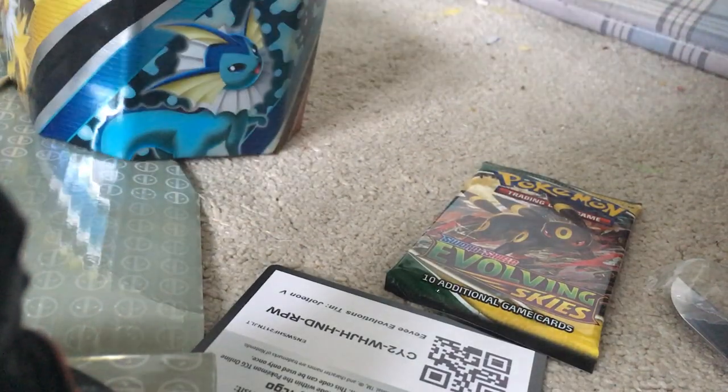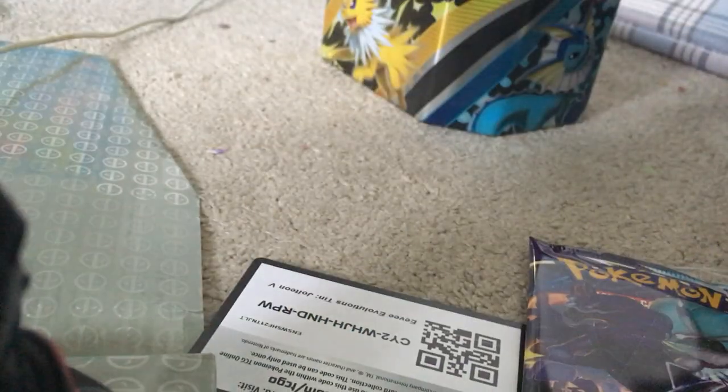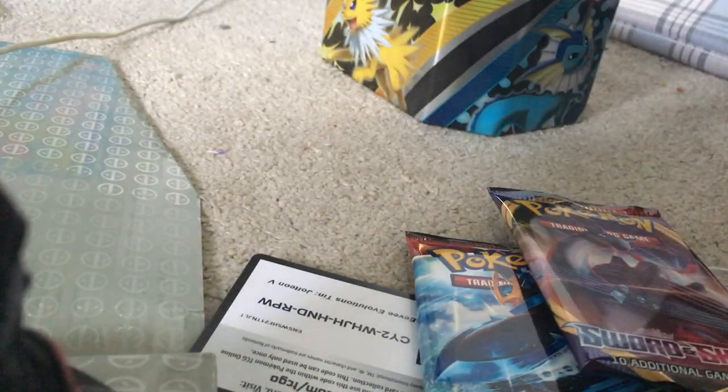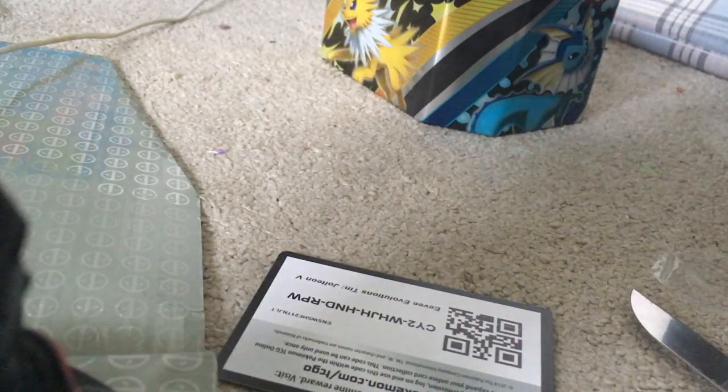I think we get four packs in each tin. The Jolteon tin was my brother's and the Vaporeon tin was mine. We've got Chilling Reign, Battle Styles, Sword and Shield, and Evolving Skies. The first one we are going to open is Battle Styles because I've never opened that pack before. Here we go.